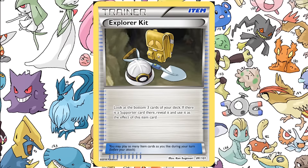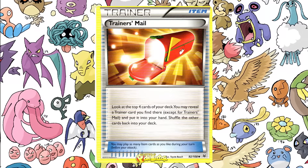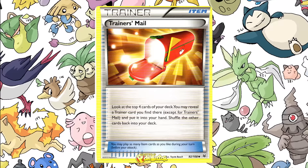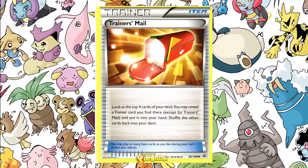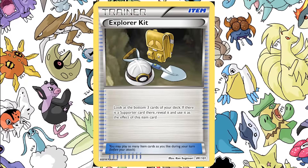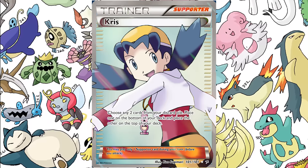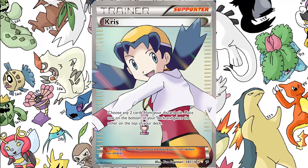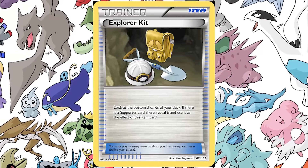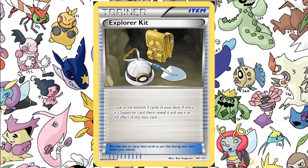The ability to look at the bottom three cards is kind of like Trainer's Mail, where you search the top four. The benefit to Trainer's Mail is that you can find any trainer — supporter, item, tool, stadium. But unlike Explorer Kit, it has to be a supporter card specifically. What's really cool is you can actually combine it with Chris: if you choose two cards from your discard pile and put a supporter on the bottom of your deck, then next turn you play Explorer Kit and you know for sure there's a supporter there. So you can essentially play two supporters in one turn, which I think is really cool.